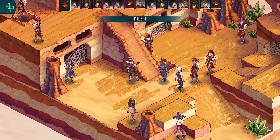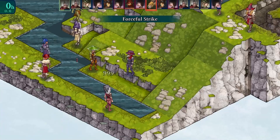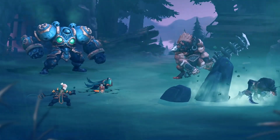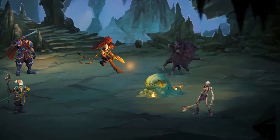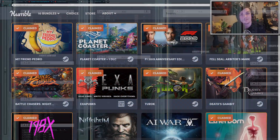There's Fell Seal: Arbiter's Mark, which is a tactical turn-based RPG very similar to Final Fantasy Tactics, with a great deal of strategy, a good story, and some creative characters and levels — so I'd recommend trying that one out. There's also Battle Chasers: Nightwar, which is another turn-based RPG, although this one is more traditional with 3v3 battles, loads of unique abilities, and a very lengthy 20-hour campaign. If you like turn-based strategy games, I would recommend Battle Chasers.